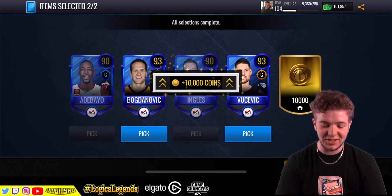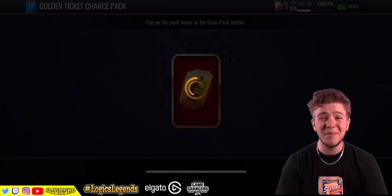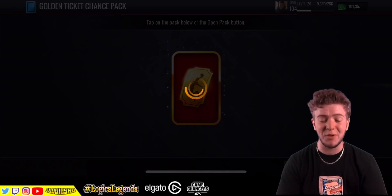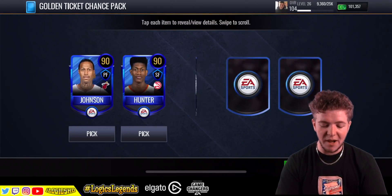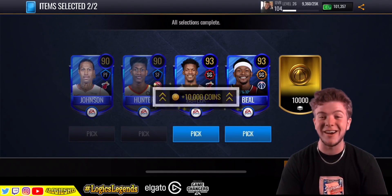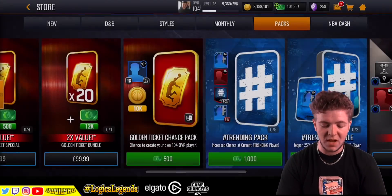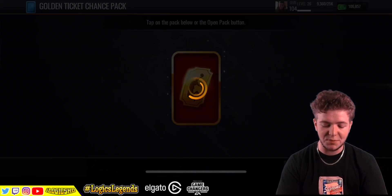I don't know why people are like, 'you didn't make an MJ, you didn't make a Kobe.' I'd love to make a Kobe, I'd love to make an MJ, but I can't - it is not possible. If I get the opportunity, I might make a Kyrie Irving. I want to make a Kyrie Irving. I'd love a Golden Ticket Kyrie Irving.